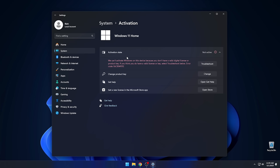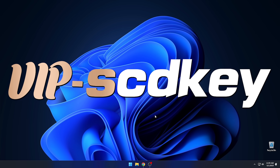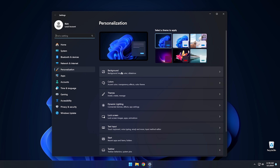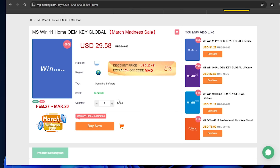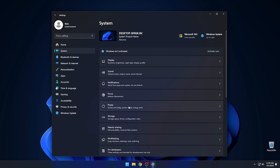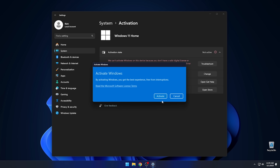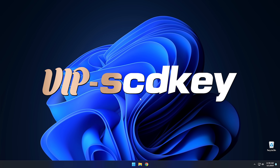But first, check out today's sponsor, VIPSCDKey, where you can get a valid Windows 11 license for around $20. Stop dealing with that watermark and actually be able to change your desktop background. Just go to the link in the description and use the code CyberCPU for a 25% discount. Go to your activation settings in Windows 11, click the link that says change product key, enter the key you purchased, and hit activate. Check out the description for deals on not just Windows but Office too.